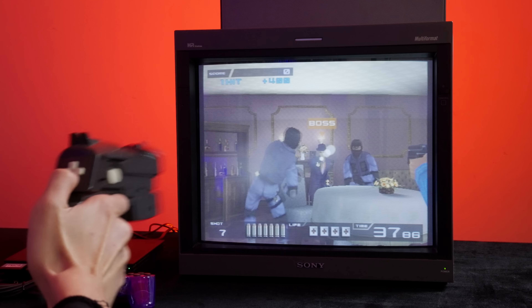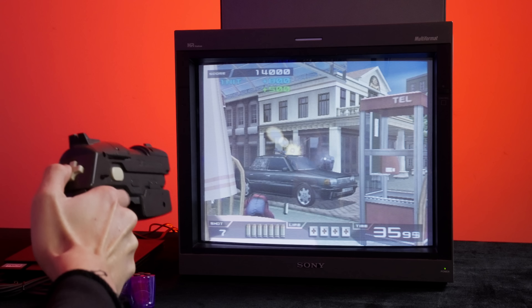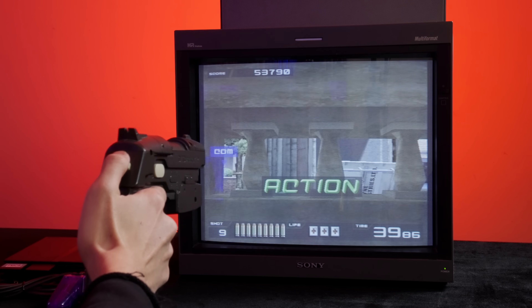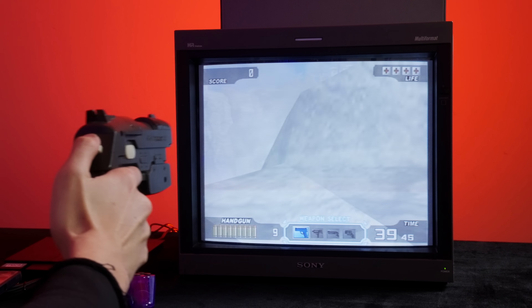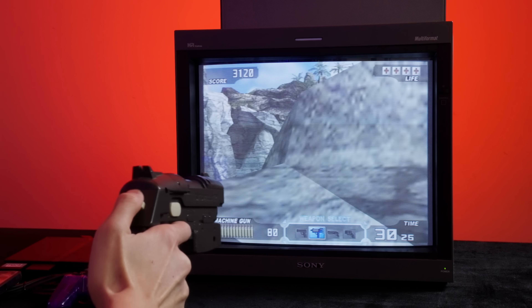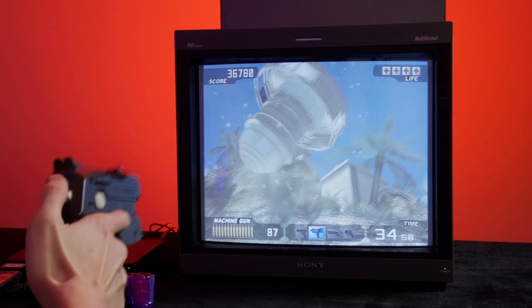In 1998, Time Crisis 2 utilized Namco's new System 23 board, and the PS2 version arrived in 2000 with a Guncon 2 and improved graphics. It featured two-player co-op and a Crisis Flash system, with a story focused on preventing a nuclear satellite launch. Honestly, Time Crisis 2 — no other game beats it. By 2002, Time Crisis 3 was released on PS2, bundled with Guncon 2. The cover system enabled weapon changes, the PS2 edition had extra content, and the plot involved an island invasion. The introduction of the gun selection is really a game changer in Time Crisis 3.